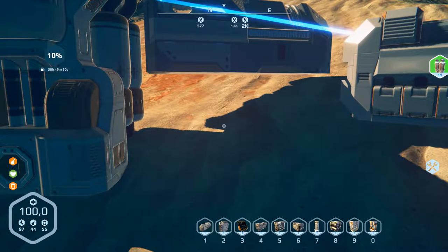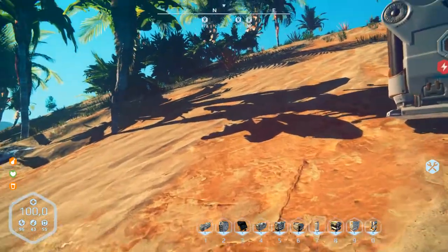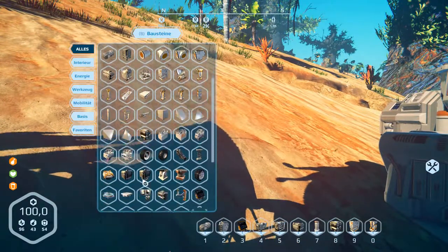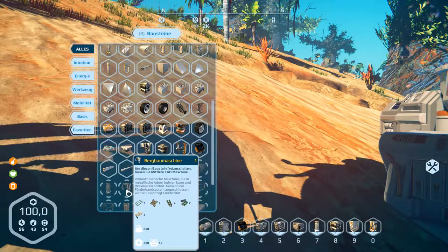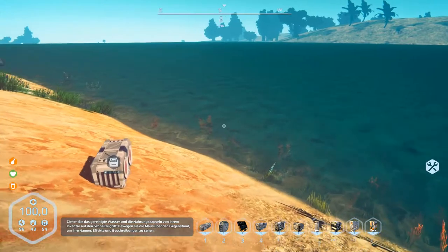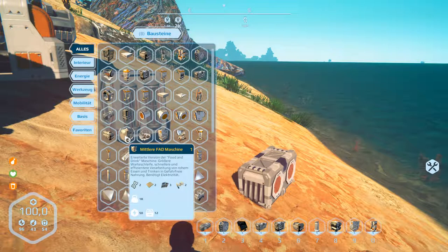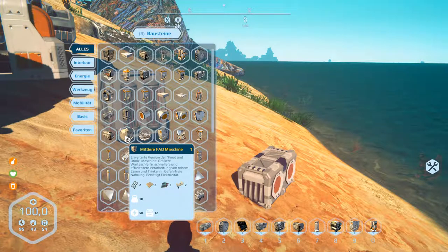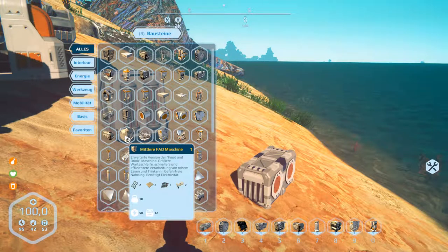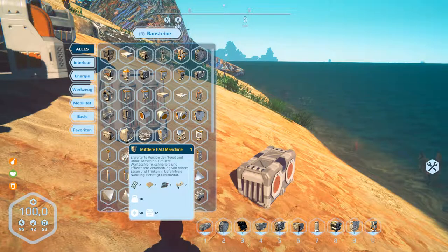So what can we do next — that's a question. We need more carbon. I think the best thing is we build the mining machine — it's here. But first we need a medium fat machine. So where's the medium fat machine — is it this? No, this it is. We need more parts: frames, special frames, plating, electronic parts, and I think components.